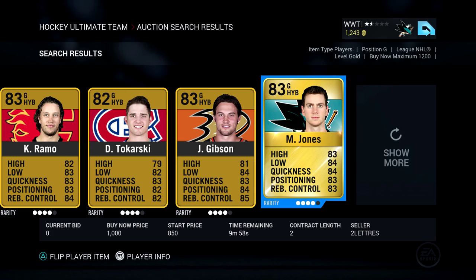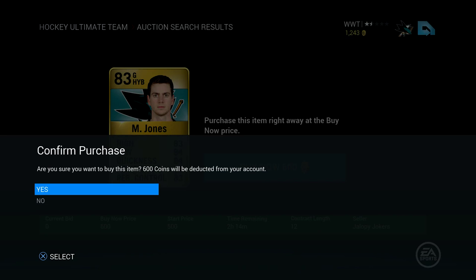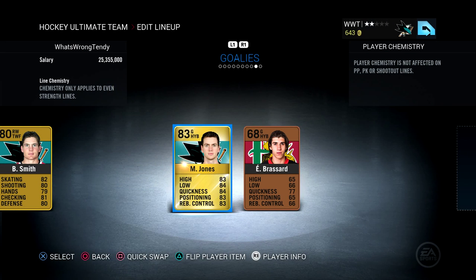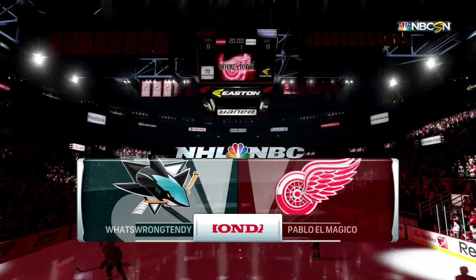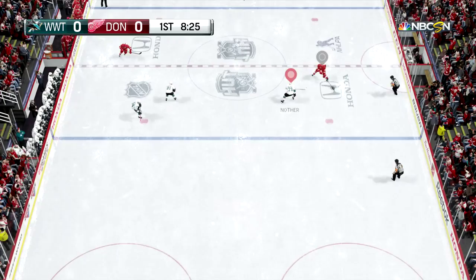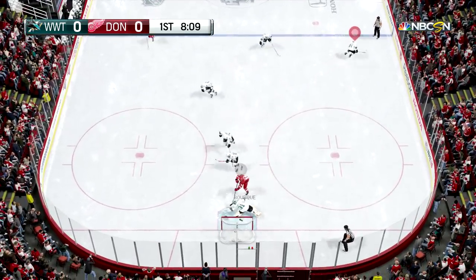So we need a goaltender. I know it's a little Sharks-biased — my favorite team is the Sharks — but we're going to pick up Martin Jones here. A solid pickup as he's the new starter for the Sharks; he just got a shutout last night. We took Lee out and now Martin Jones is our new starting goaltender. So now we're facing somebody else from Detroit, Pablo El Magico, and we are going to start this game out.